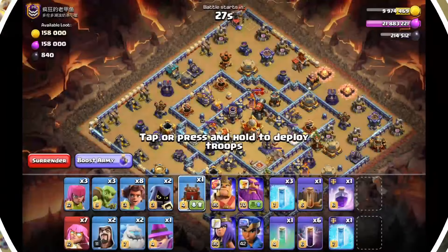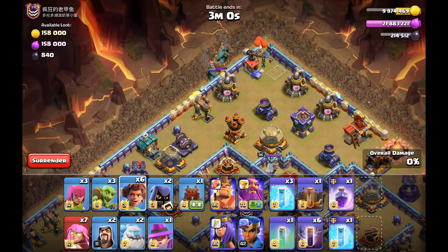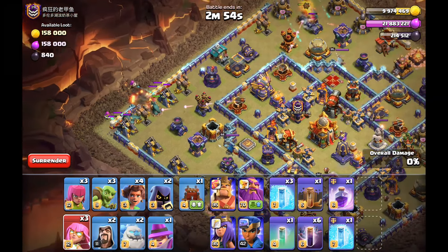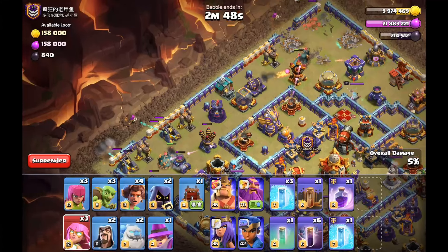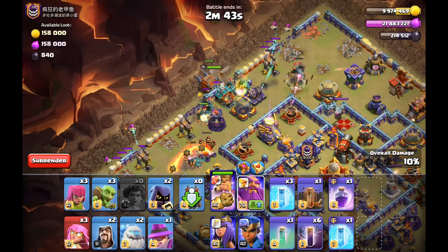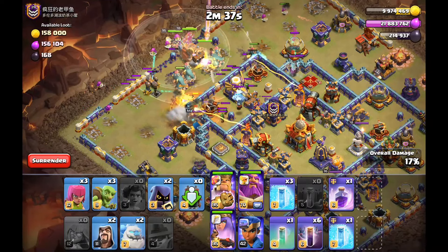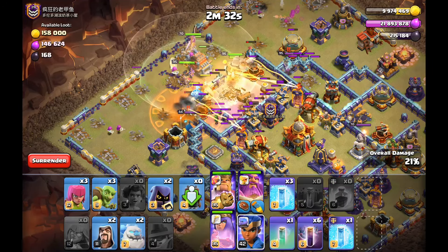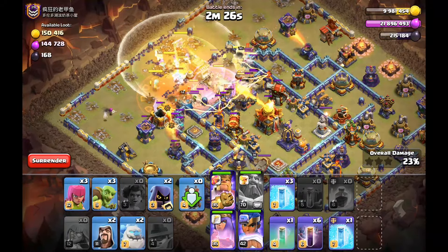We are here on this base. This strategy can work on every type of base and I'm gonna show you how. This is basically a centralized town hall that we're gonna be hitting. On this account I have the Giant Gauntlet, which is a very good thing to demolish the base. On the next hit I won't have the Gauntlet, so we'll see if it makes a huge difference. You saw the way I path these troops into the core — two Root Riders and two Super Archers on each side — then we go in with the early Royal Champion.